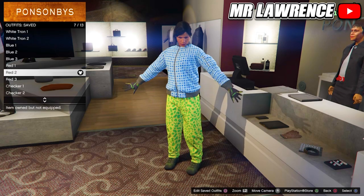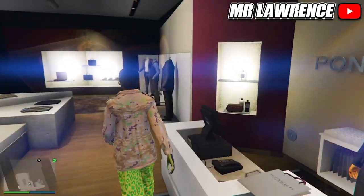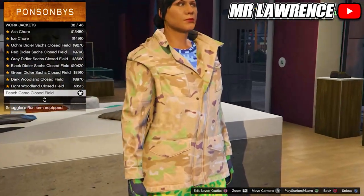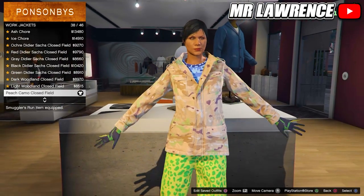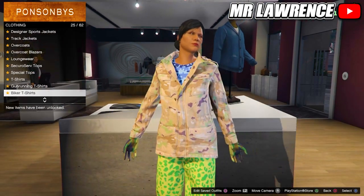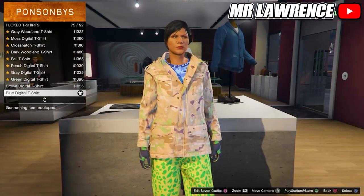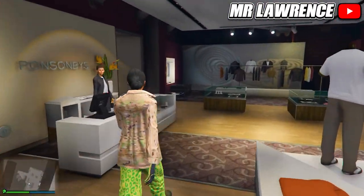For the third red outfit, we will only change the top again. So go to the tops, then to work jackets and equip number 38 again. Now go to tucked t-shirts and purchase number 75 once again, the blue digital t-shirt. Save this outfit in slot number 9.